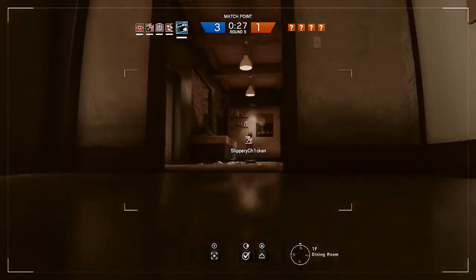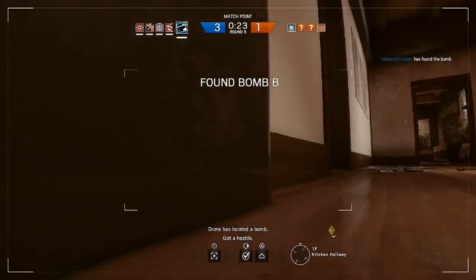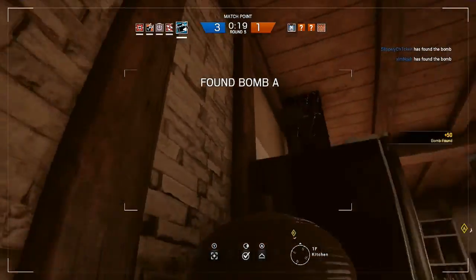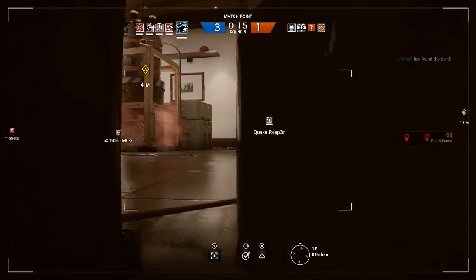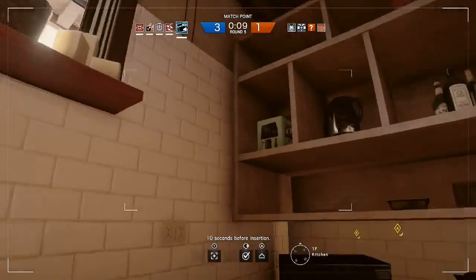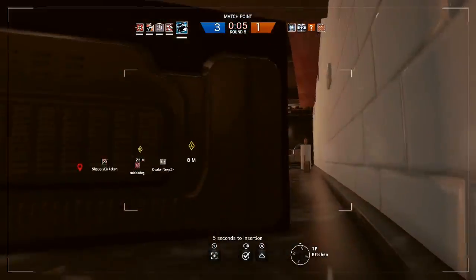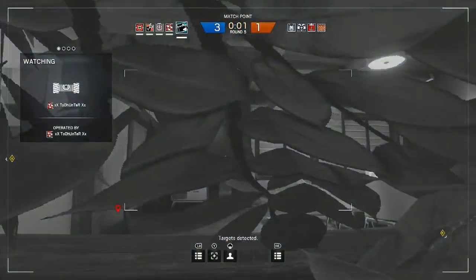I want to get some kills as Buck now. They're where we are, so I was thinking there should be a bomb in the kitchen – and there is. Get out of there, jump up – okay, that's not where I wanted to go and we got shot out, which is fair enough.